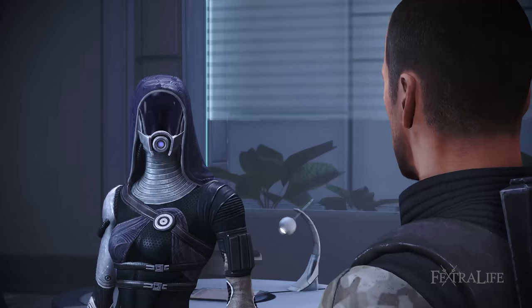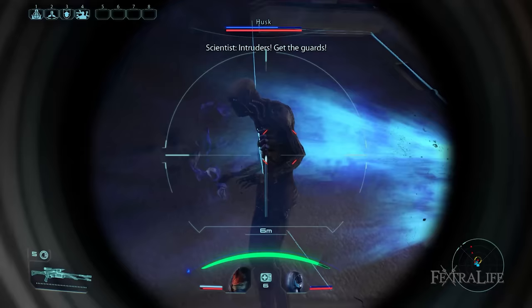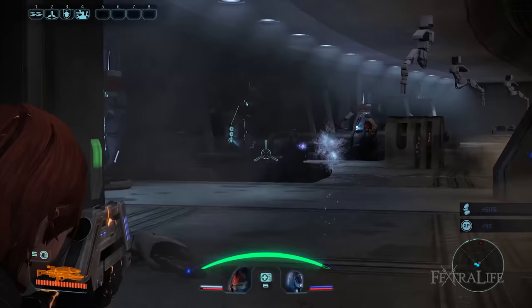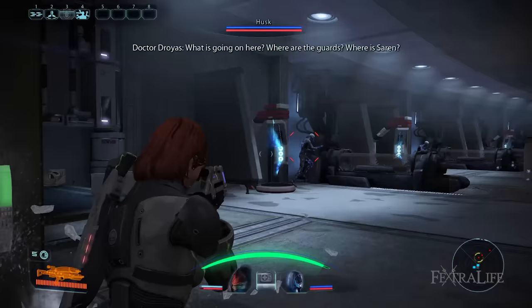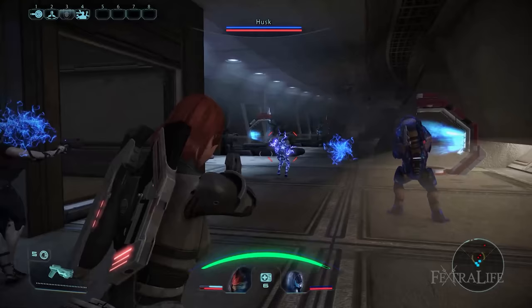You can recruit Tali after completing the Expose Saren, Save the Quarian mission. Tali has tech abilities such as Sabotage, Overload, and Dampening, which overheat weapons, directly damage shields, and disable enemies from using their tech and biotic abilities respectively. She also has AI Hacking to make synthetic robot enemies attack their own kind, which is a useful distraction especially when you need to move from cover to cover. Despite these powerful abilities, Tali lacks biotic skills which help in immobilizing enemies. She is also not as resilient compared to other squadmates because she can only equip light armor, so it's best to keep her out of harm's way as much as possible.